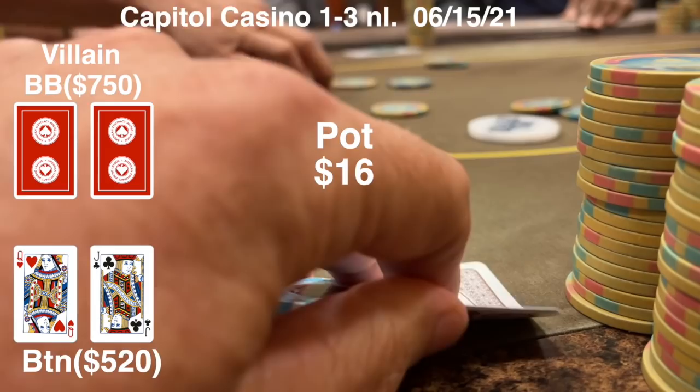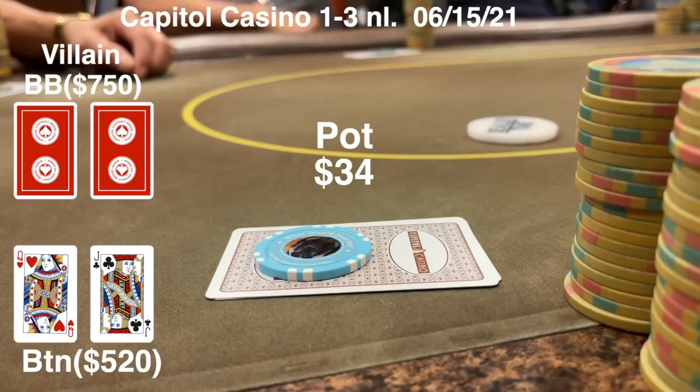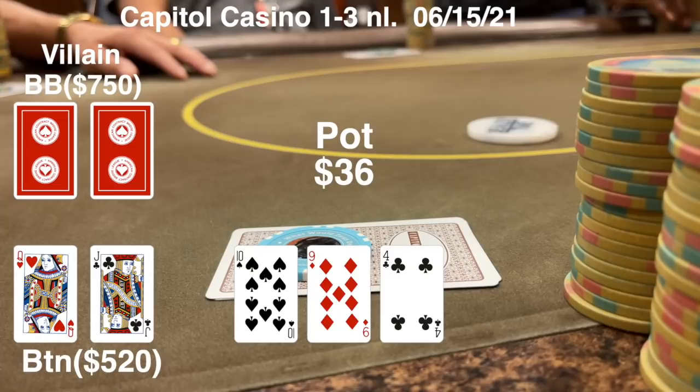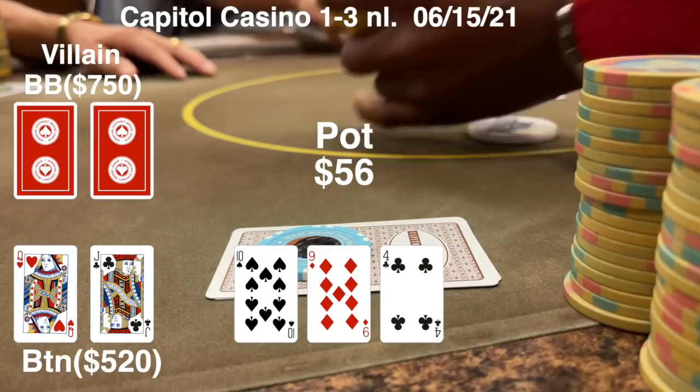There's a $6 straddle. I get two or three callers and I decided to call from the button with Queen-Jack. Big blind calls and we're off to see a flop six ways. Flop is pretty good - it's 10, 9, 4 rainbow. It gets checked around to me fairly quickly. I decided to go ahead and bet this. I've got to start building a pot - if I hit this thing, I might win a really big pot.